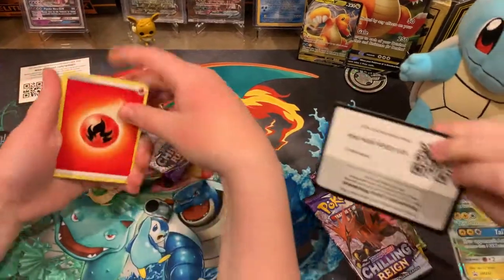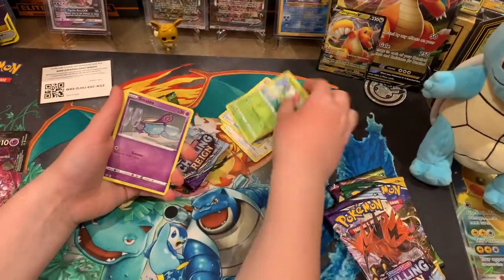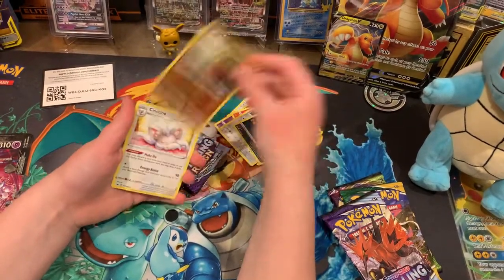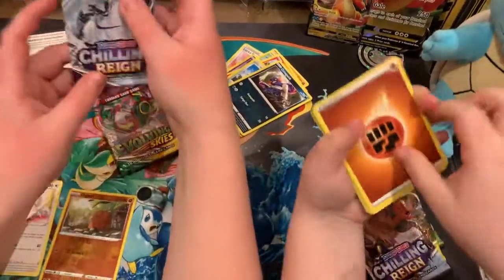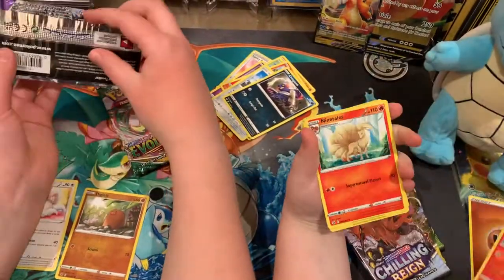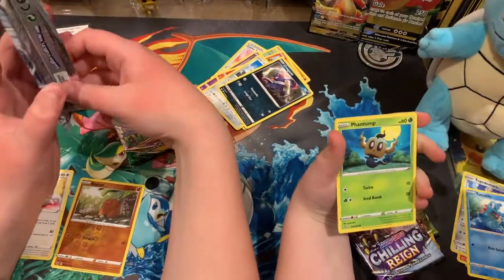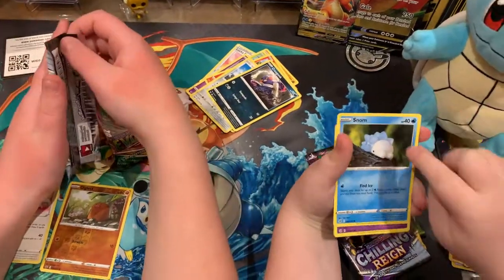You got a white code card. Pulls include: dog trio, double lucky egg, Scorbunny, Glarian something, Litwick, a Canteen - that kind of sucks. I got nine tails, Cold Isle, Lampent, Snom, Relax. Something interesting in that pack though - Bugger Boy, oh bugger.